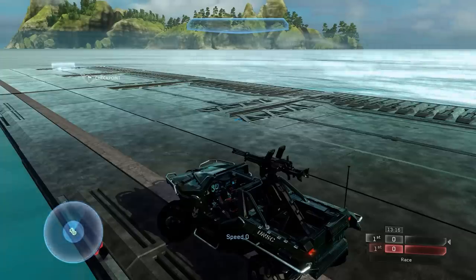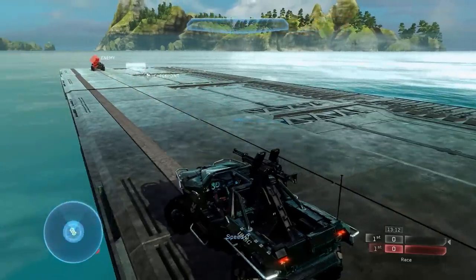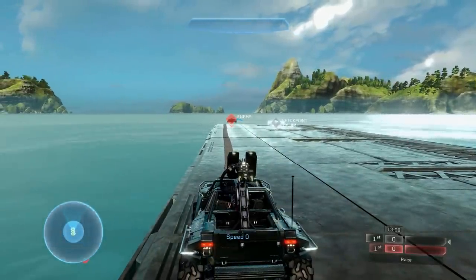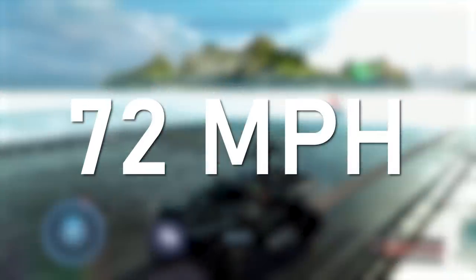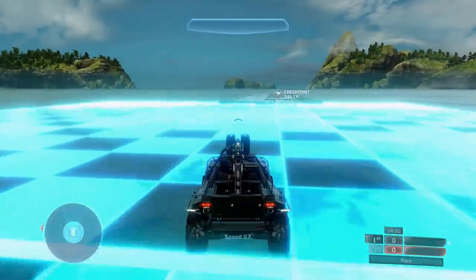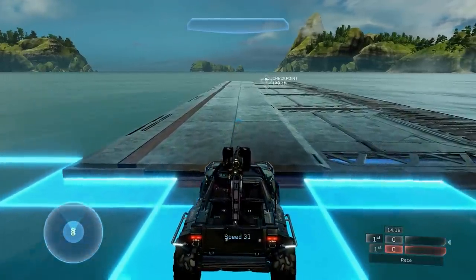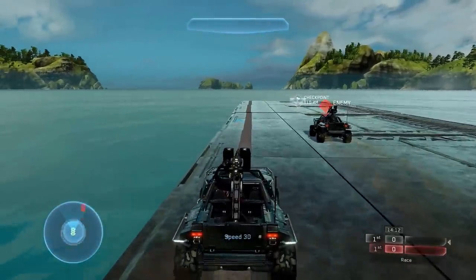Across all our tests for Halo 2 Anniversary, the Halo 2 Warthog also crossed its last 100 meters in 3.1 seconds, giving us the same 116 kilometers per hour — 72 miles per hour — as Halo 4. We thought that was really interesting, but we also remembered that Halo 2 Anniversary was built straight out of the Halo 4 engine, so it's not surprising the Warthog speed ended up being exactly the same.